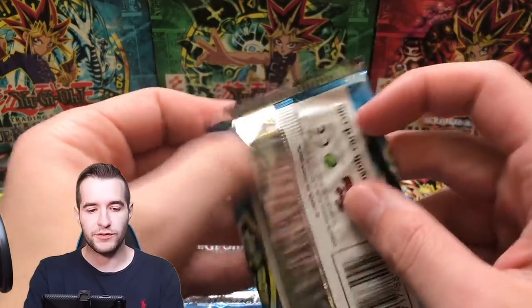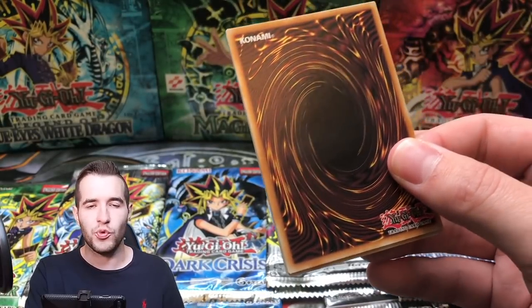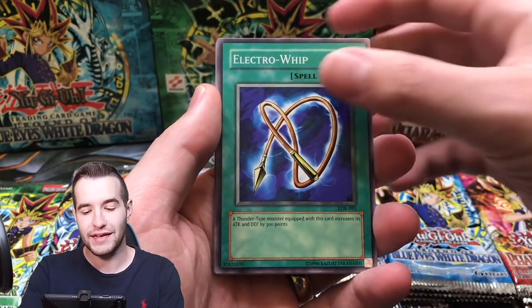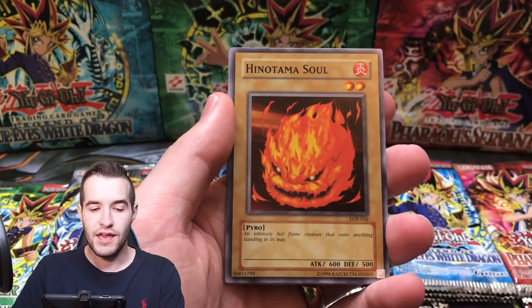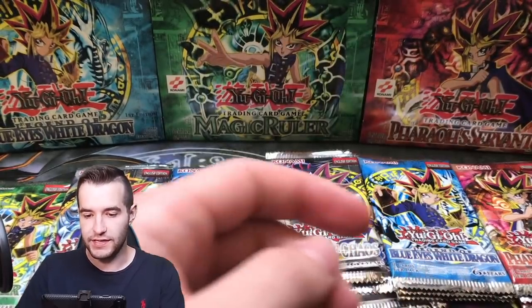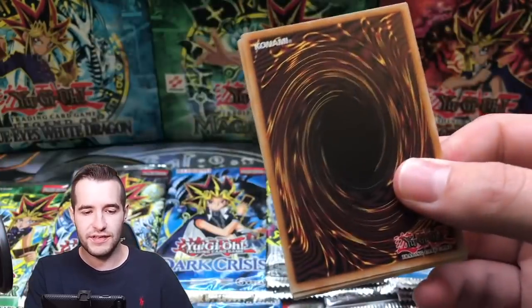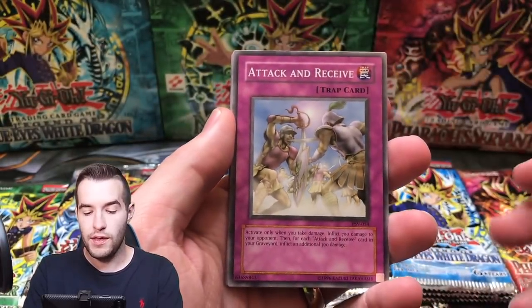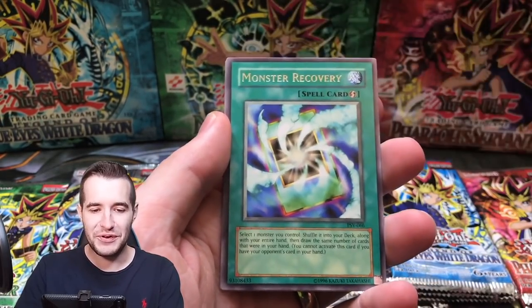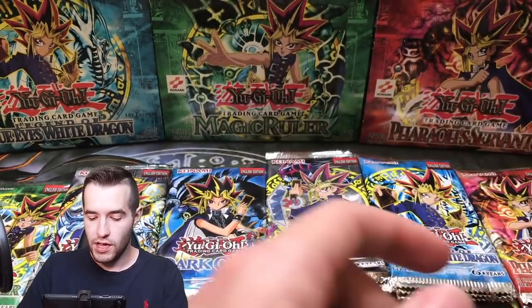Let's go into another Legend of Blue Eyes. We've already pulled the Exodia Head — can we pull Dark Magician, Blue Eyes, or Red Eyes? Can we get a little bit of that energy from the last video? Electro Whip, Prinzy Panda, and Stop Defense. Pharaoh's Servant has been saving us a Buster Blader — just gotta wait. Attack and Receive, Harpy's Brother, Time Seal, Bombardment Beetle, and Monster Recovery. Four Star Ladybug of Doom.